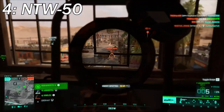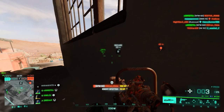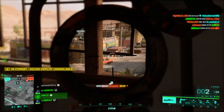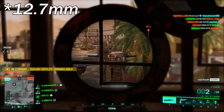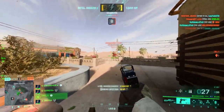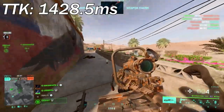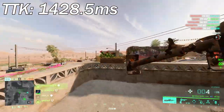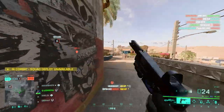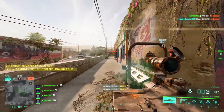At number four we've got the NTW-50. This isn't a sniper rifle made for personnel — it's an anti-material sniper rifle built for disabling light armored vehicles and enemy fortifications. Because of that it's chambered in 12.7mm / .50 caliber rounds, which is more than enough to take care of a human target. As a result, the NTW can kill an enemy with one bullet under 100 meters. The TTK is 1428.5 milliseconds — slightly faster than the DXR, and that one-shot kill .50 cal round is definitely key.